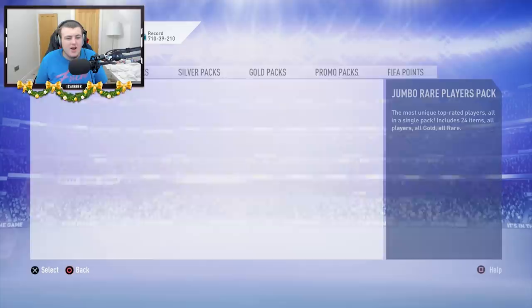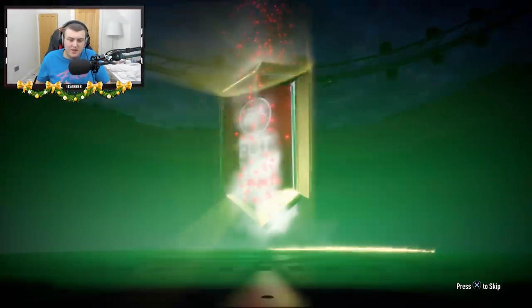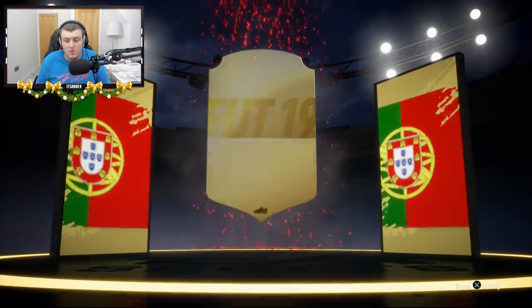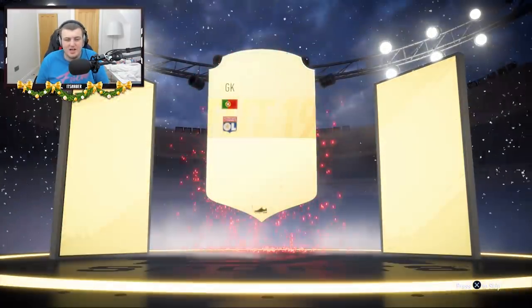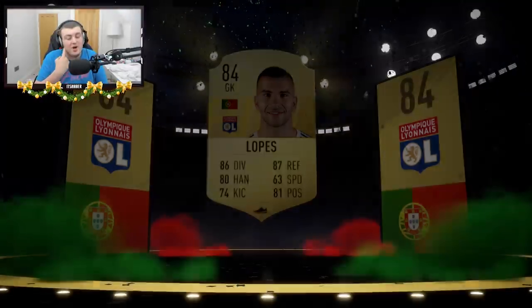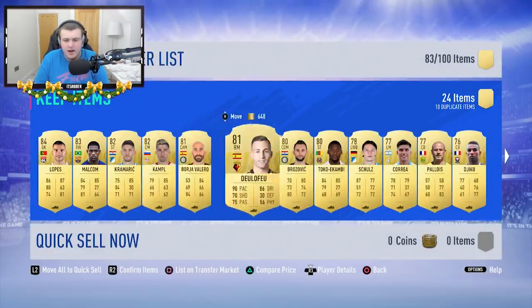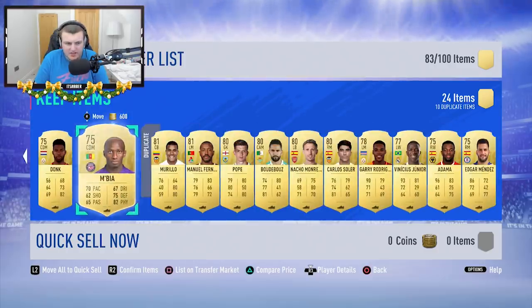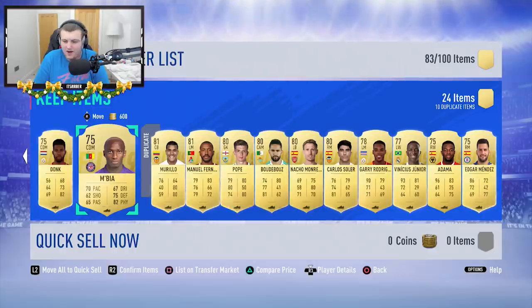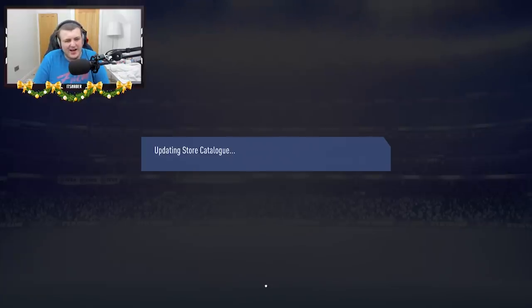He's got two 100k packs — both tradable, so a walkout would be very nice. First one: no walkout, but we do get a board. It's going to be Lopez, a Portuguese goalkeeper — 84 rated. You can't complain with that I guess, though it's not amazing. Malcolm in there as well. Kramerich with a new player face — that guy's got a big forehead. Not an amazing first 100k pack, but not too bad. If you're getting 84, you can't really complain too hard.